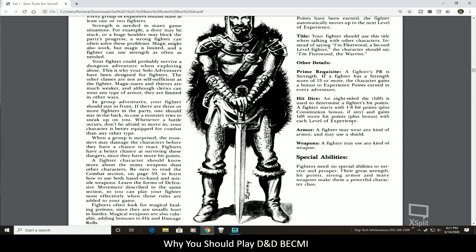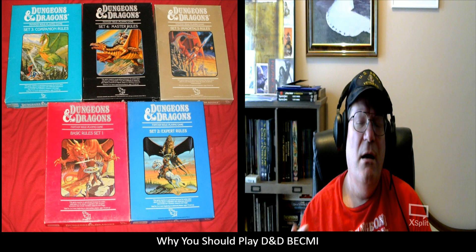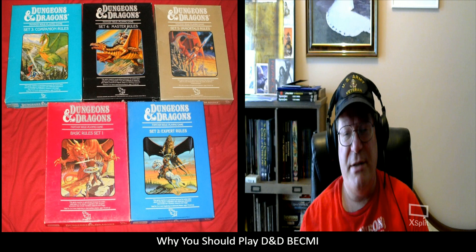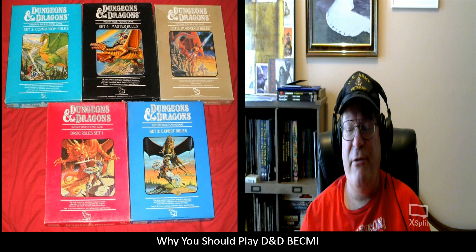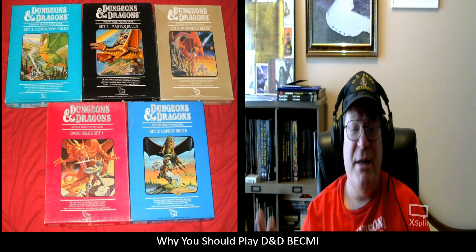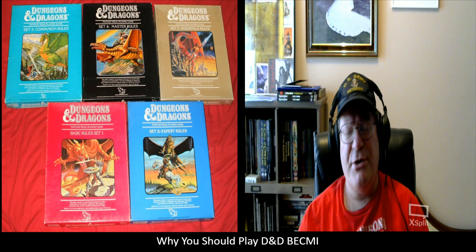Most DMs, for the first level, allow the character or the players to just take the maximum die roll plus their Constitution bonus. So a Fighter would have eight hit points at first level plus their Constitution modifier. The game is less forgiving than newer versions of Dungeons & Dragons, so that's a little bit of a crutch for first level characters.